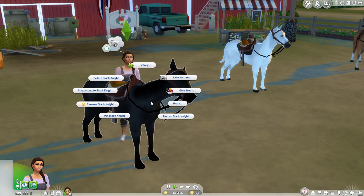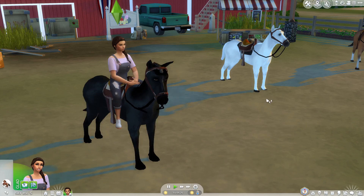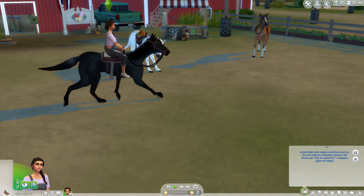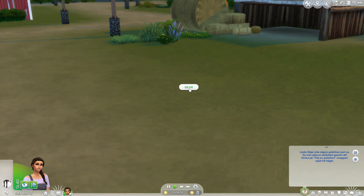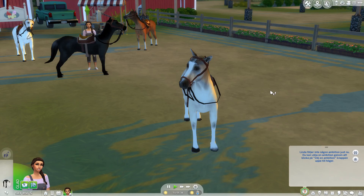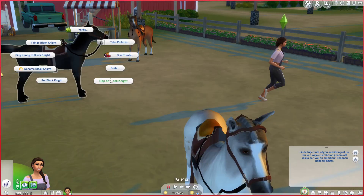I can hop on Black Knight. Let's see if we can get on Black Knight. Can you ride over here? So we got the challenge completed. Let's get out here. Don't want to go — want to ride. Stop. I want to ride on my little horsey.